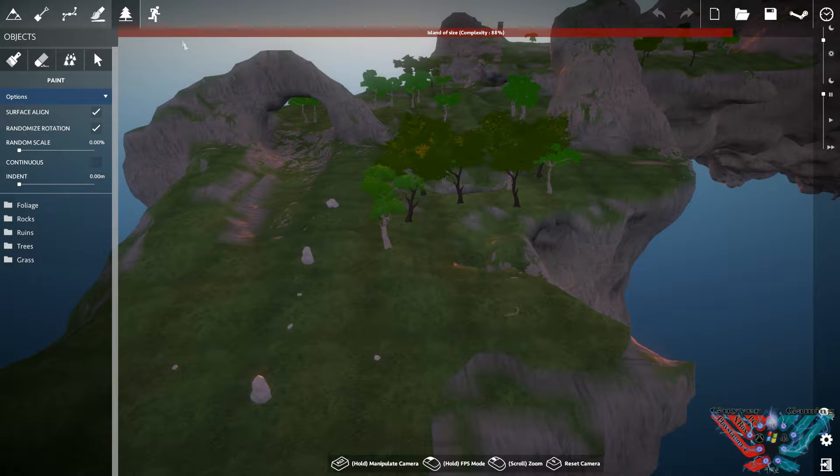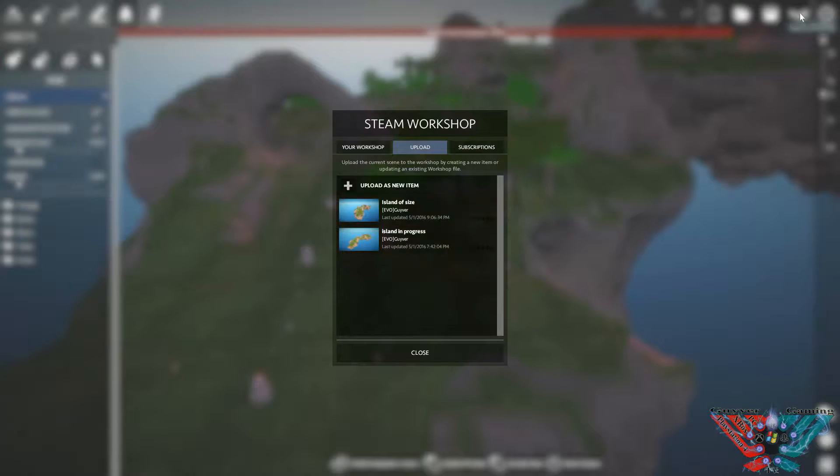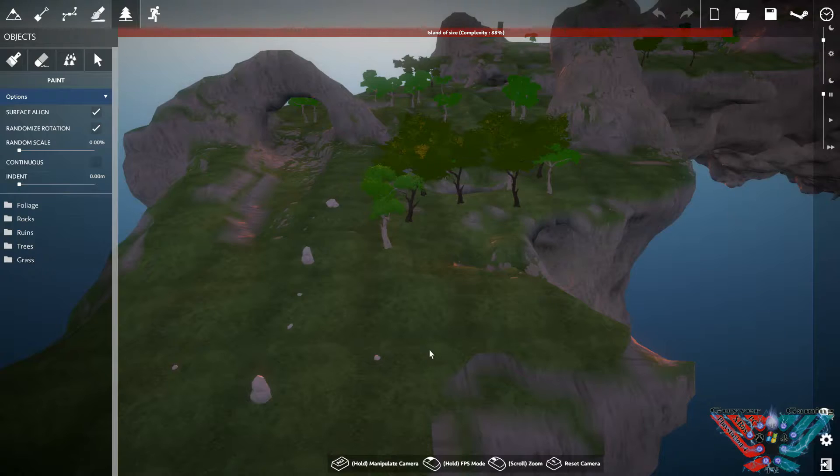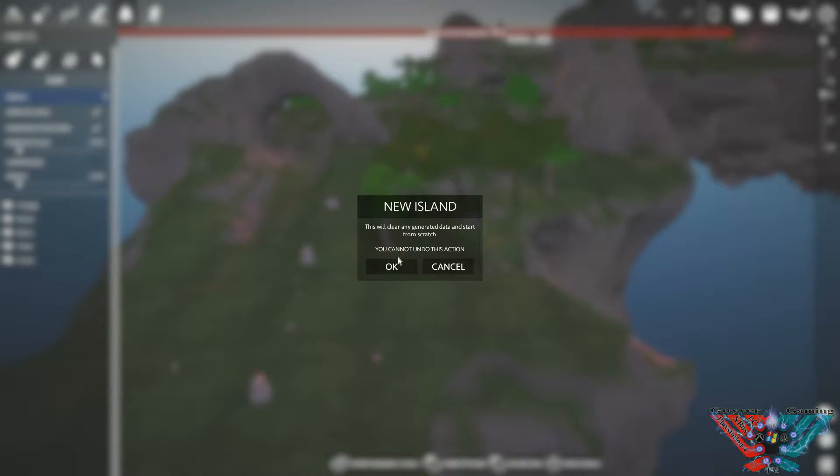To get down to the ground, you hit the play mode, spawn your character - click where you want to spawn and you can run around and test everything. Over here is new island, load, save, upload to Steam Workshop. I've already got mine up there - I uploaded it to transfer it from my laptop to my PC this morning.